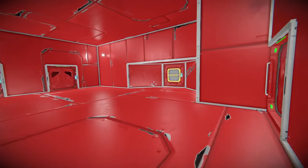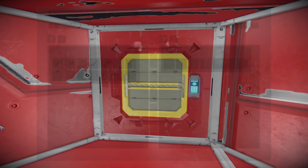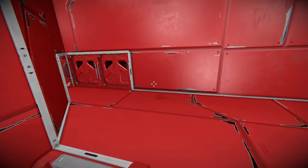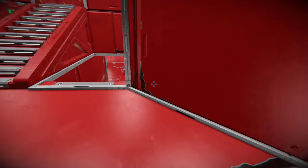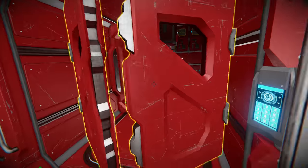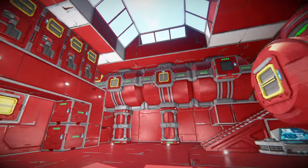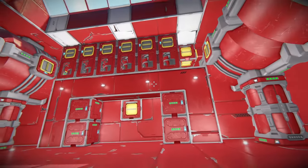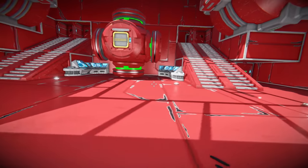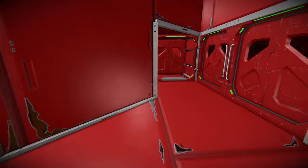We've got an up and a down way — we're going to go up first. Up is where you can access the containers. And then you can come out the back side over here, getting toward the back of the ship. Toward the back, we've got just another large storage area and the main power area of the ship. And of course, the skylight — you can see out of it. Lots of empty space on this ship.